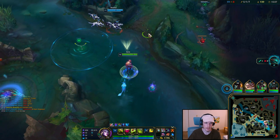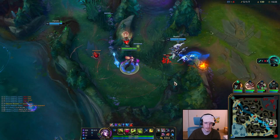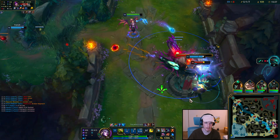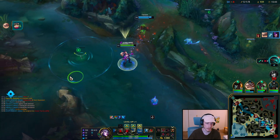Oh, I can cheese this Syndra — it's so stupid. Yeah, I know we should do Dragon, but what if we cheese this guy? What if we just totally cast every ability at him? This is working out just fine — I'm surprised.